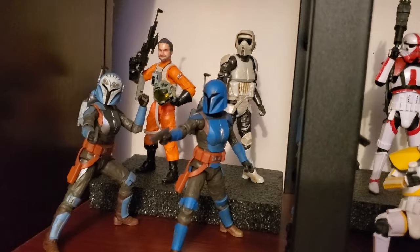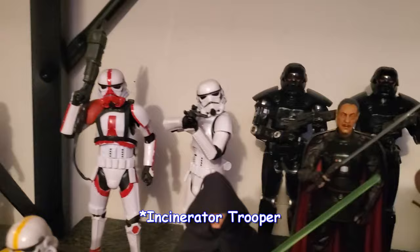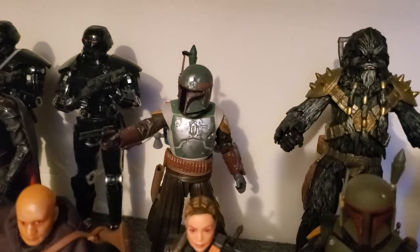So the Mandalorian picks up on the next shelf. And I've got Bo and Koska right up front, and then Trapper Wolf and the Carbonized Scout Trooper in the back. Got Axe Woves, the Artillery Trooper, Flame Trooper, regular Stormtrooper, Moff Gideon, a couple of Dark Troopers, Season 2 Mando, Luke with yet another R2, and then Boba, Bane, another Boba, and another Boba.